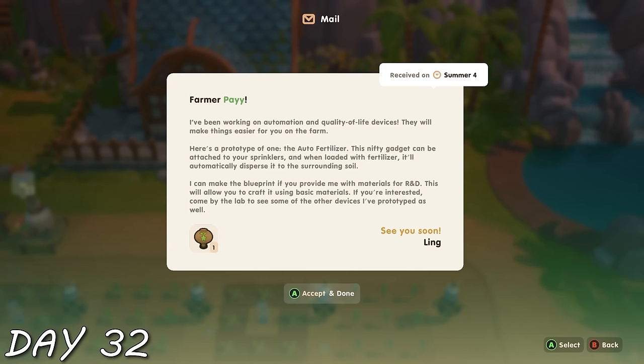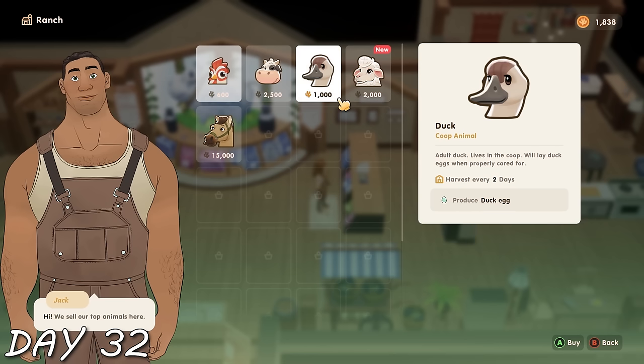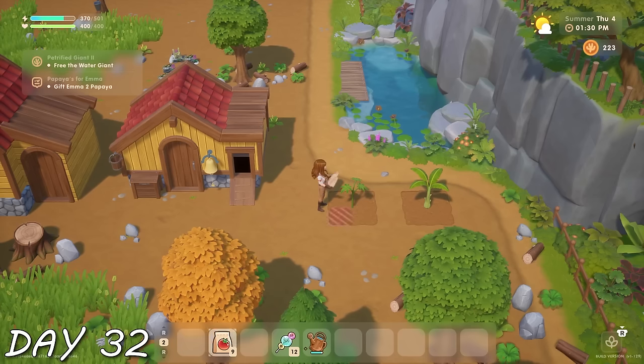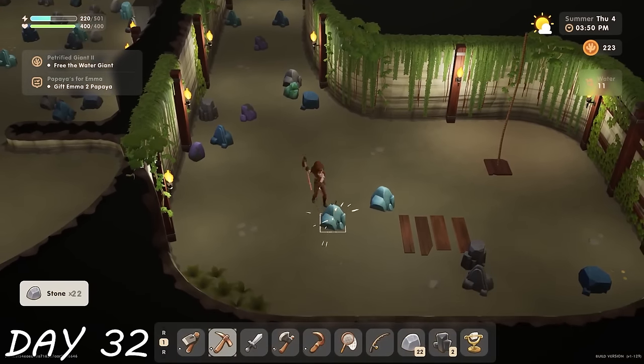I got a bunch of hearts with tons of NPCs because I've been talking and gifting to lots of people. Day 32 — I got a gift from Ling, which was an auto fertilizer. Ling has a lot of really cool stuff at the lab, but I've been too broke for all of it. I also got my barn, but was too broke for a cow. So I spent what little money I had on papaya tree seeds because I had a quest from Emma that would give me a lot of money for some papayas.